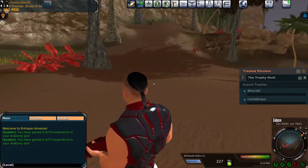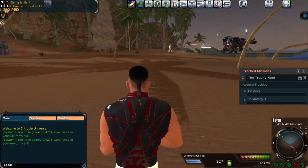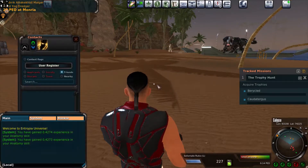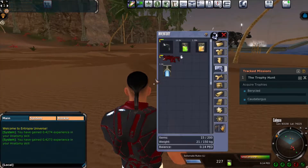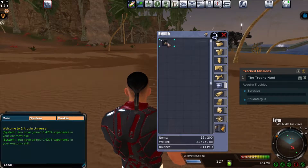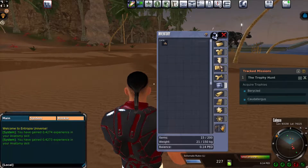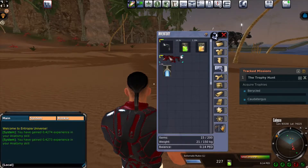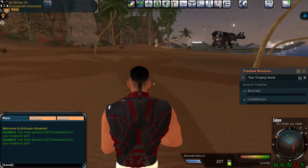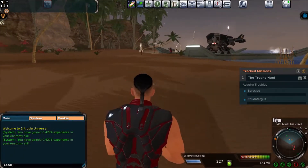I'm going to have to play quite a bit — I only have a couple of days in. Let me show you my inventory. This is what I've got so far: 0.34 PED. I forgot how much PED you need to convert to real money. I don't think you're going to get rich, but that's the way this game works.